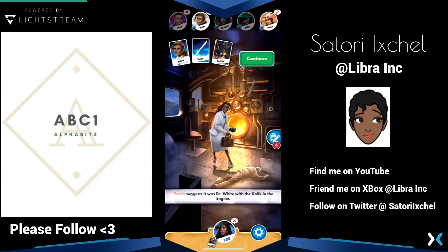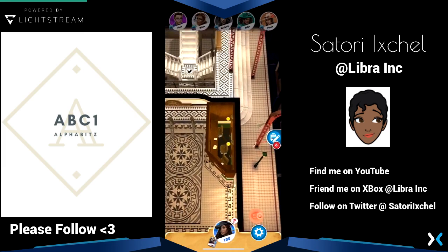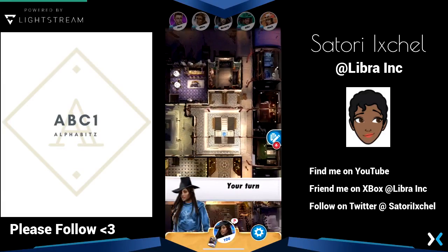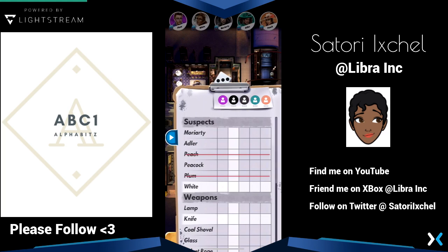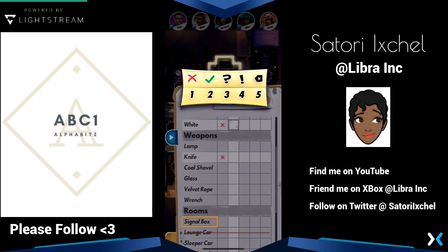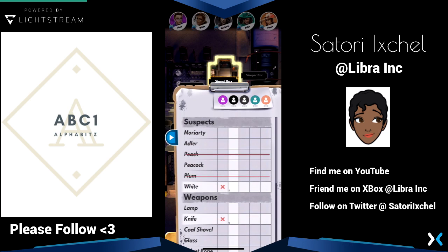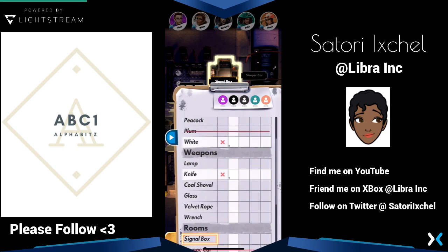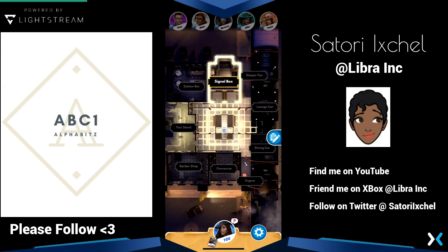If it's an AI, they'll have numbers at the end of their names. When playing with people, there's sometimes a lag and people may not be very responsive. I just needed to check off where they potentially could have gone. White had a card, so I put a number one on White, Knife, and Engine because she had one of those three cards — as time goes on I'll be able to narrow it down. I'm only able to go to the Signal Box right now, so I'm gonna click on Signal Box.